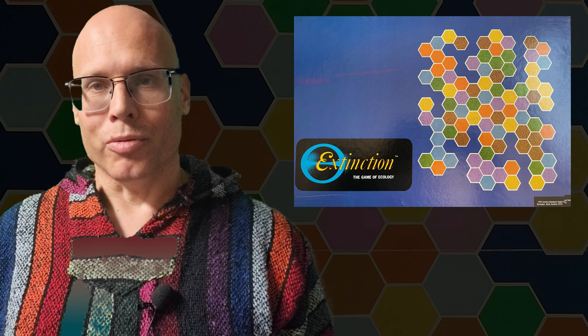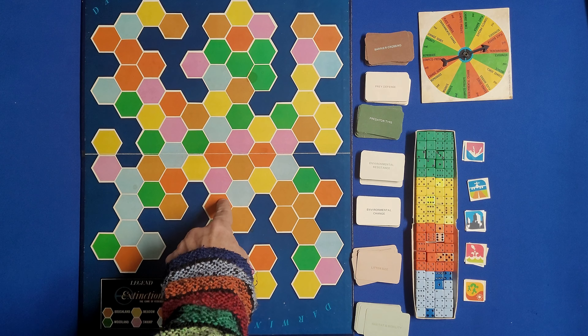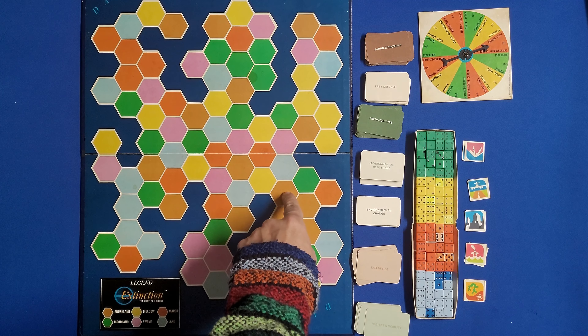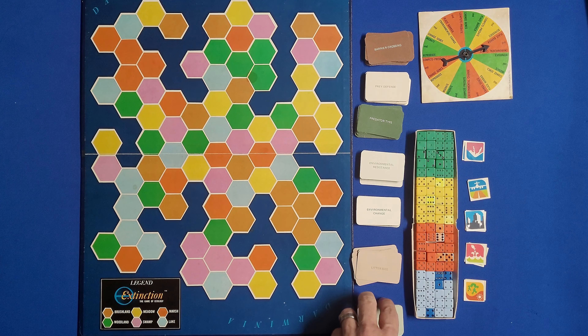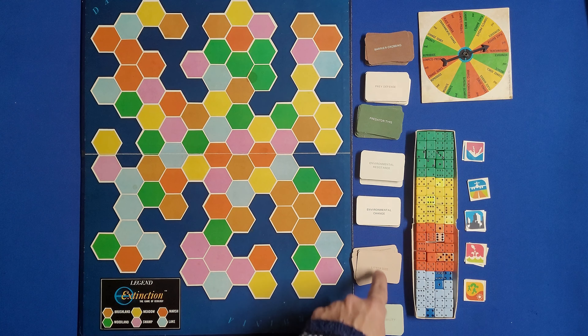In the game you've got a board — this is the island of Darwinia — and these hexes represent different habitats. The habitats are green for the woodland, blue for lakes, violet for the swamps, orange for the marshes, tan for the brushlands, and yellow for the meadows.